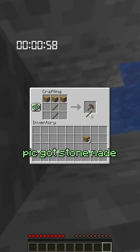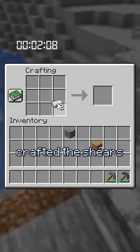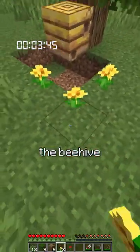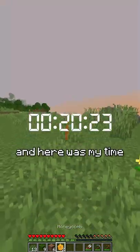So I spawned in, got wood, made a pick, got stone, made a stone pick, got coal, found some iron, smelted it, crafted the shears, found a beehive very close by, got some flowers, put them near the beehive and after a while the beehive had honey in it so I sheared it and got the honeycomb — and here was my time.